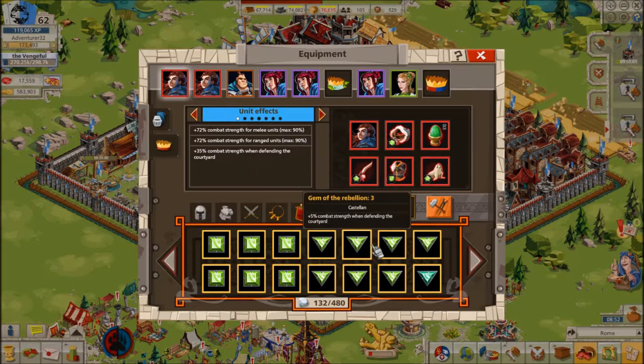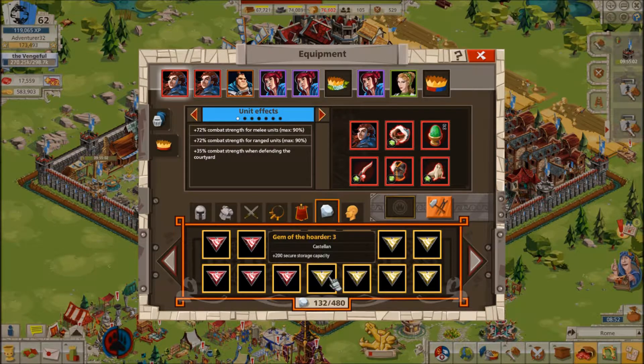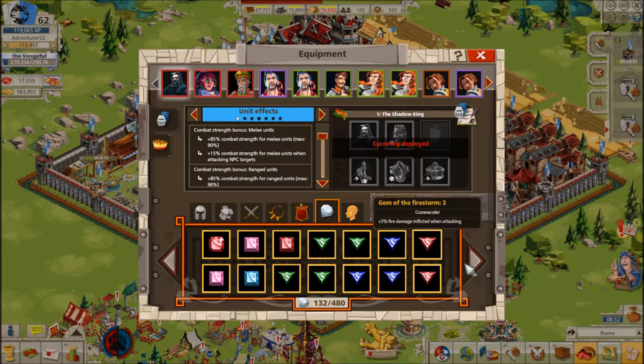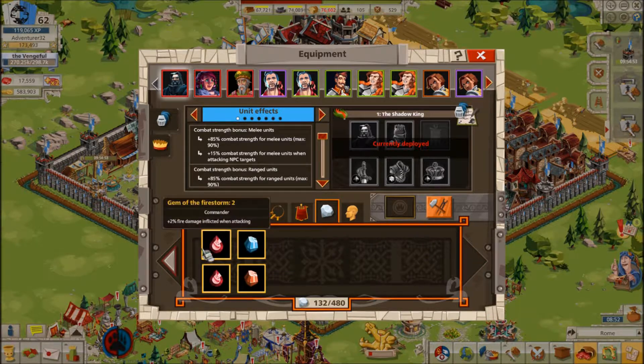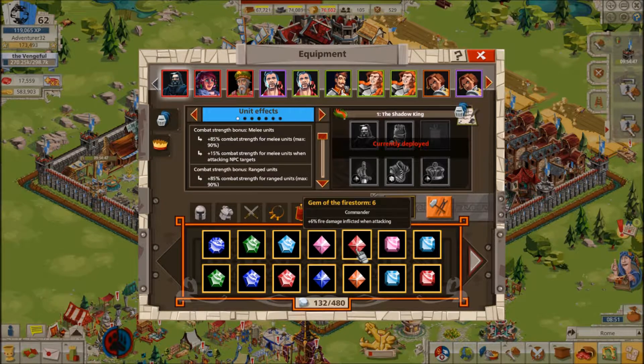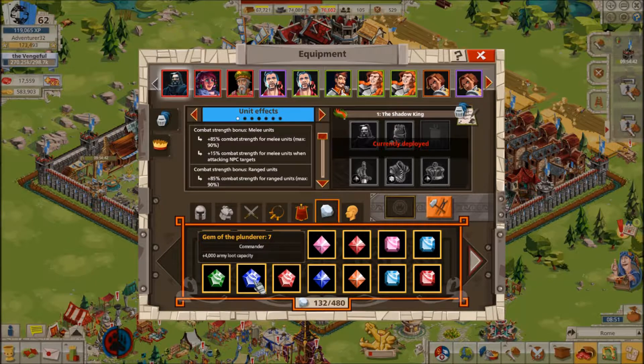Flank and Frontal Space Gems are mostly useful in certain situations, unless you are trying to make a certain type of commander which is particularly good at breaking through either flank or gate defense. Be warned, however, that if the defender is online when you send your attack with flank gems, they could opt to defend the center instead, or vice versa, and now you have less of a Courtyard Strength bonus than if you had used Courtyard Gems. So flank and Frontal Space Gems can be risky to use in PVP.